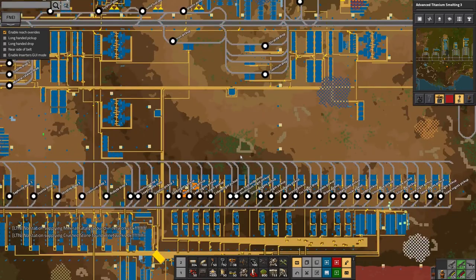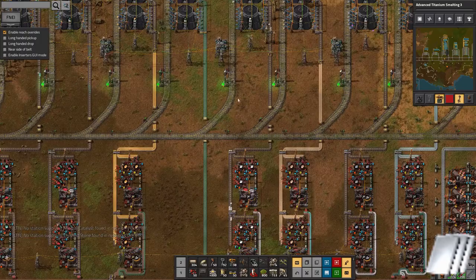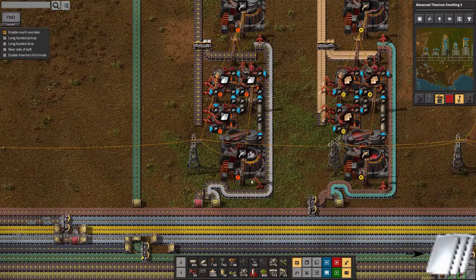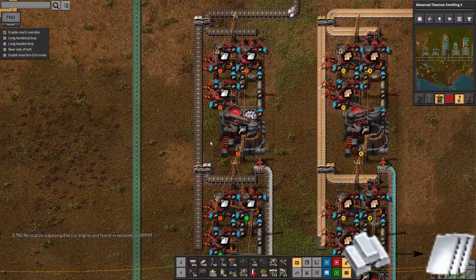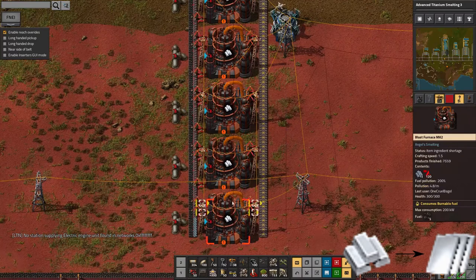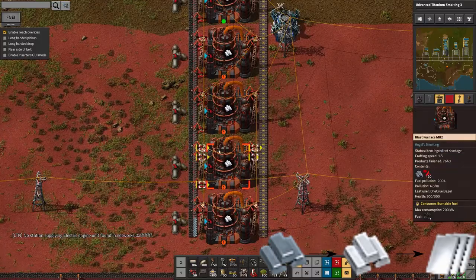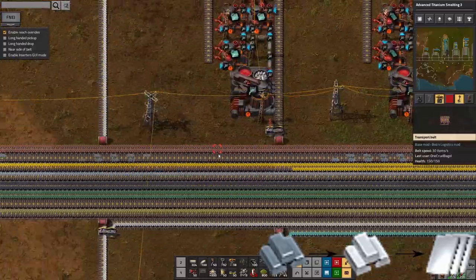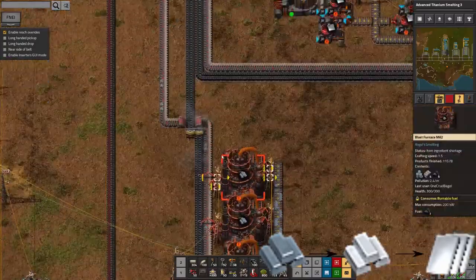Down here in the massive metal monstrosity, I've been making steel among other things. The steel ingots are coming in, being eaten up by this machine and then spat out as steel. So there is steel being made, it's just making it very, very slowly. And that's because these ingots are coming up relatively slowly from this facility that turns the iron ingots and coal into steel ingots - and that's happening slowly because there's not very much coming in on this belt.